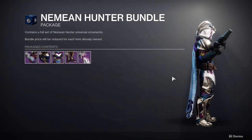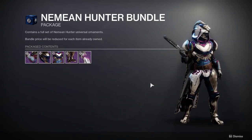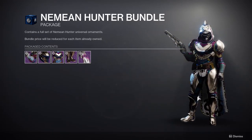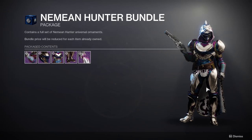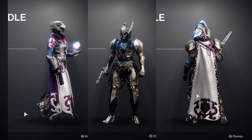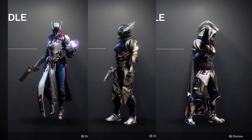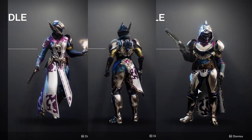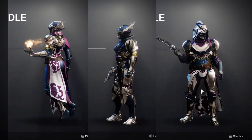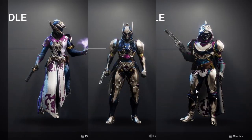Then we get to the armor - the Nimian hunter armor. Everyone gets the Nimian armor set, so this is not exclusive to hunters; titans and warlocks get the same one. I'll have comparisons to the titans and warlocks right now. I'm a big fan of this one and also a big fan of the titans and warlocks - I think they all look really cool. Once I get all the armor and see the shader situation, I'll give my actual thoughts, but that review will come out almost at the end of the season because I don't buy the armor.